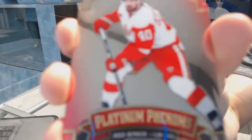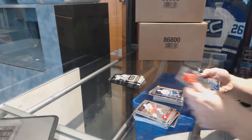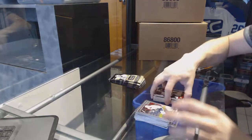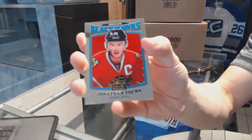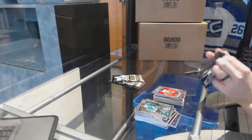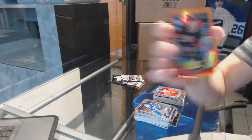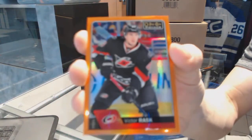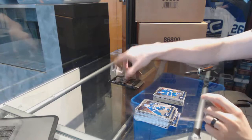We've got a platinum phenom sticker of Henrik Zetterberg and a marquee rookie Anthony Boulgillier. We've got a rookie rainbow of Nikita Trampkin and a marquee rookie Gustav Forsley. Retro Jonathan Chase. We've got an orange rainbow numbered 11 of 25 Victor Rask.